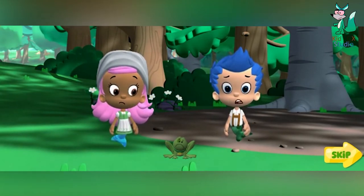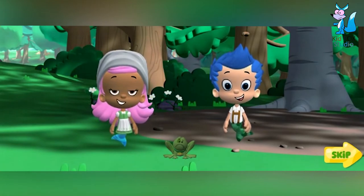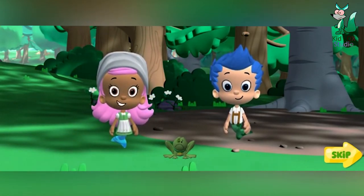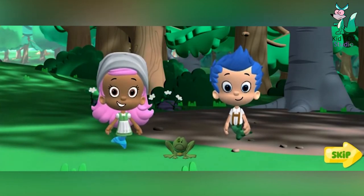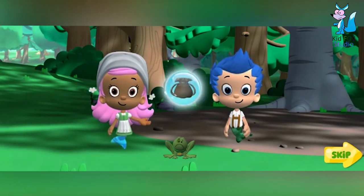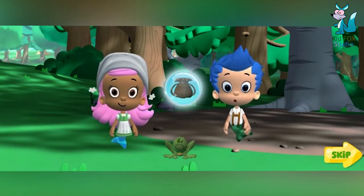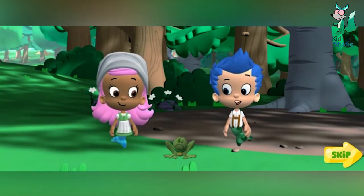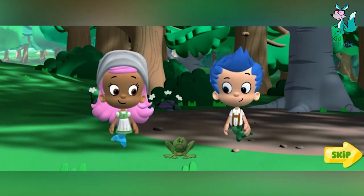We have to turn him back into Bubble Puppy. I know! We can make a magic potion to fix him! We need to find the enchanted ingredients from all the fairy tales in the enchanted forest. And pink bubbles, too! We'll put everything we collect in our potion pouch. Then we can mix it all together to make a magic potion to save Bubble Puppy. Don't worry, Bubble Puppy. You're going to be a puppy again. Let's get going!